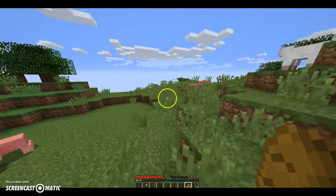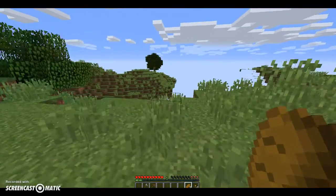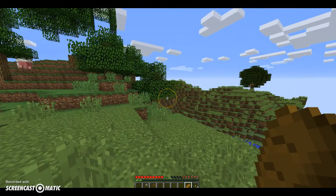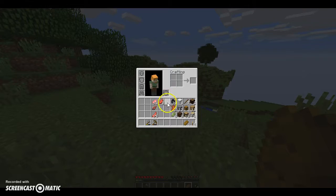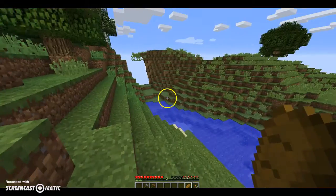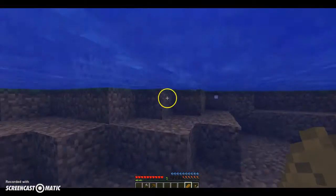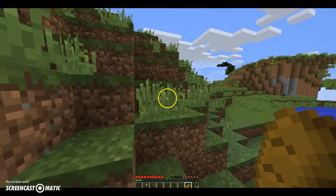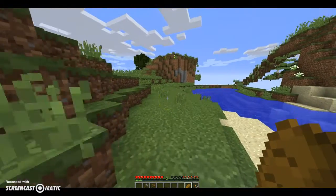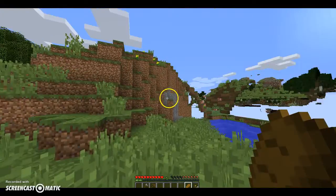Looks like we've gotten very, very far. I think we've gotten pretty far and can start planning now. Just looking for a nice spot — right here, next to a nice water source, which is good. So this is where our house is going to be.